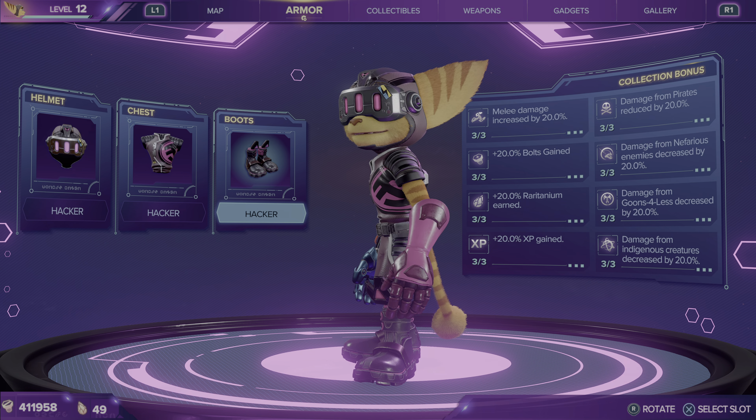Moving into the Android look. This is Ratchet in the Android armor. It makes him look as if he's a robot — full prosthetic, a complete robot look replacing his appearance entirely. And here's an in-game look at it.